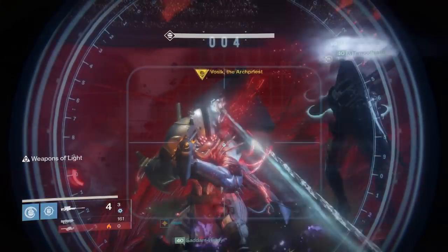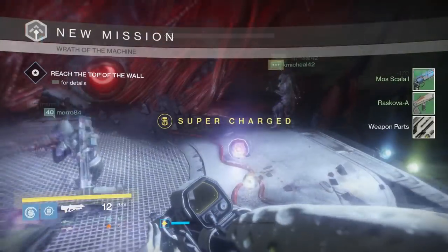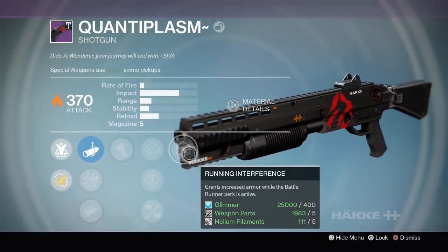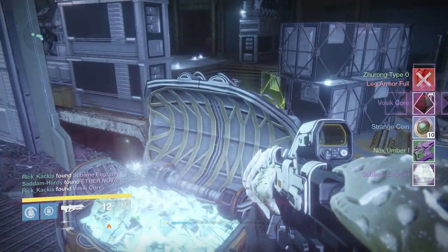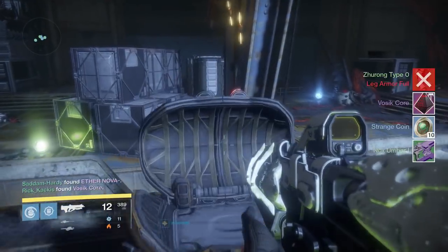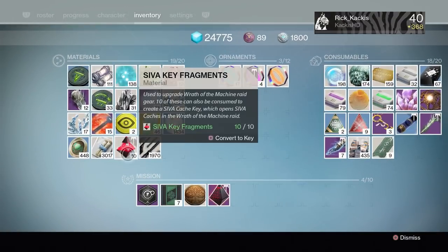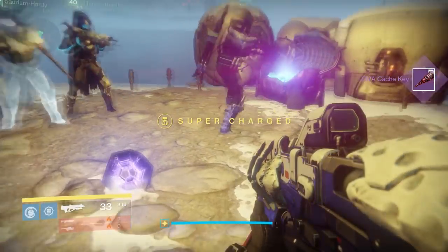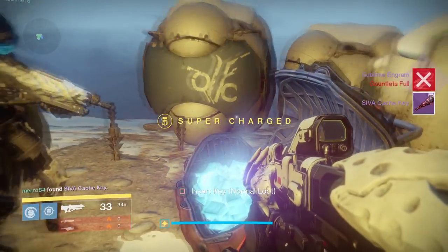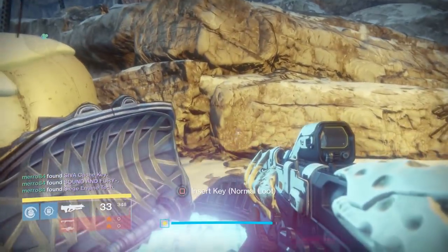Once you kill him, he'll drop raid loot — hopefully — and there's also a raid chest that spawns. This chest is opened with a SIVA cache key, which you actually received at the end of beating the normal Rise of Iron campaign. You can use it on any key-locked chest in this raid, but once used it's gone. However, you can go into your inventory, look at your SIVA key fragments collected throughout the raid, and convert ten of those fragments into a new key.